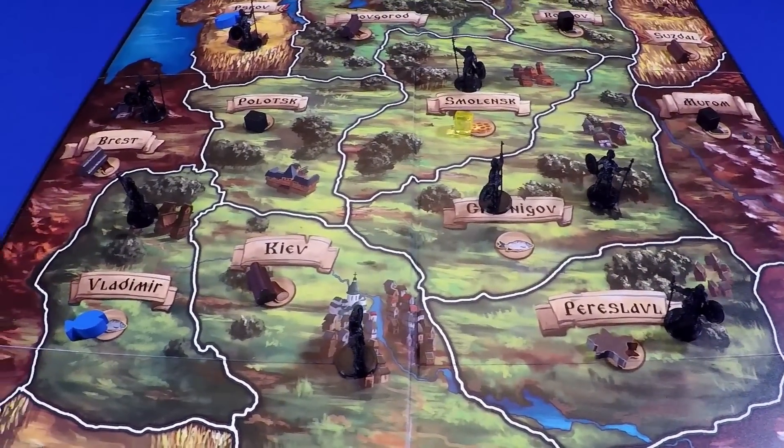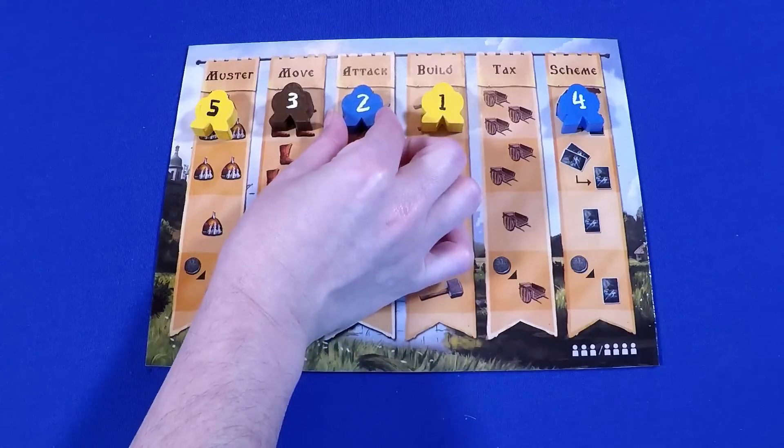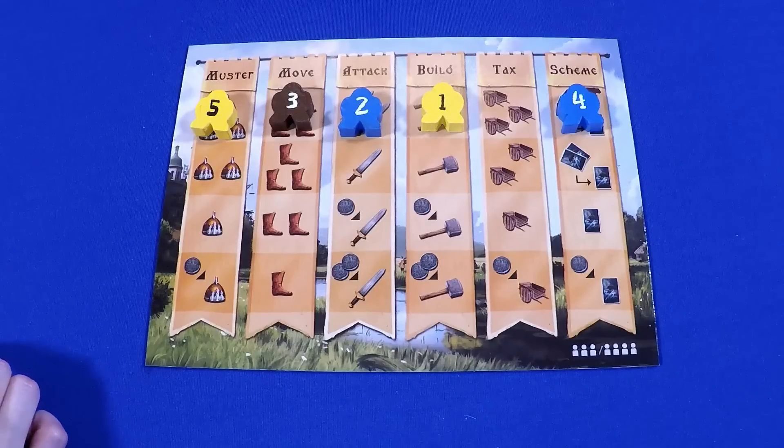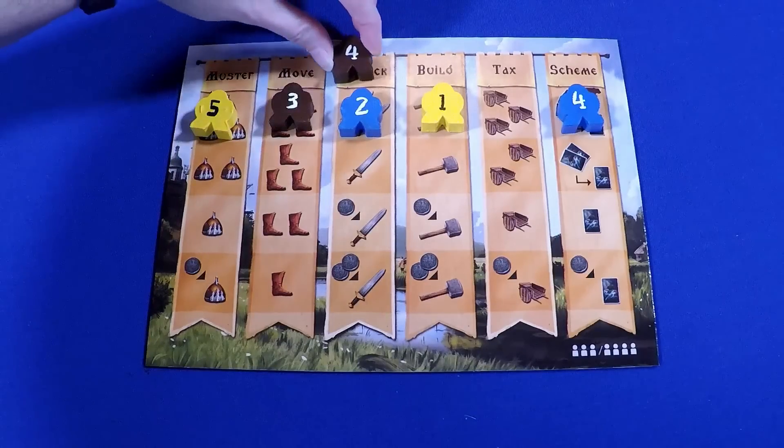Number 7: Rurk, Dawn of Kiev from Peacekeeper Games. This game features area control, resource management, and auction programming. You have numbered workers — the lower numbers activate earlier but they're weaker than the higher numbers, and they get pushed down to less desirable actions. Figuring out how to order my workers and anticipating what other players are trying to do is one of my favorite parts. I also like that it's not just about warfare — you can get points in lots of different ways, including a surprise when you defeat one of the rebels and see what resource you get.